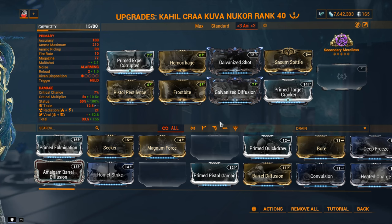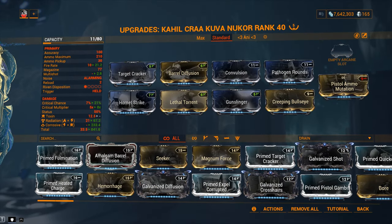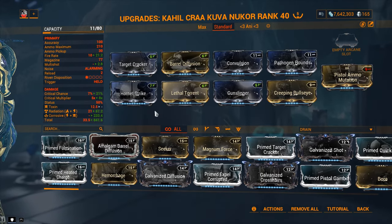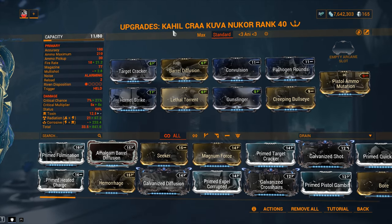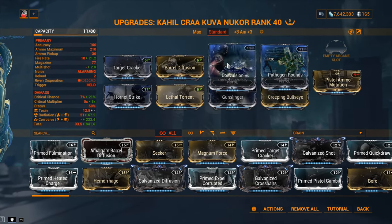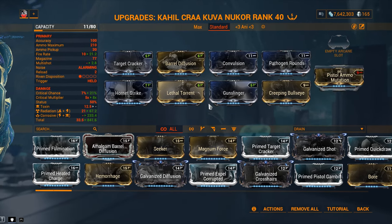Now let's say you're a newer player starting the game and don't know what to build. You're looking at a standard build of something like this: damage with Hornet Strike, Multishot with Barrel Diffusion as well as Lethal Torrent, Critical Chance with Creeping Bullseye, Critical Damage with Target Cracker. We're using standard mods that everybody might have, and I'm also going to be using the 90% corrosive elemental mods because I'm going for a flat damage approach. This is how I feel the Kuva Nukor is not necessarily at its best mathematically, but feels the best. For me, gameplay feel always goes above something like being 5% better or whatever.